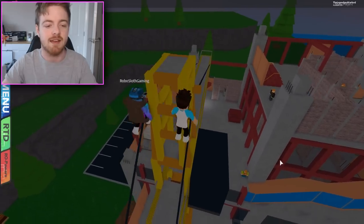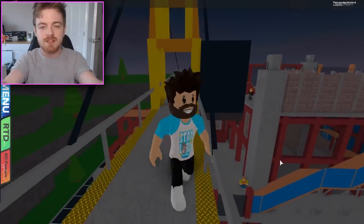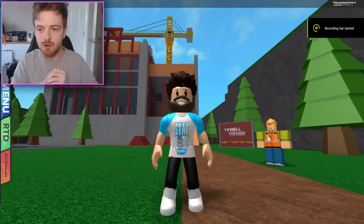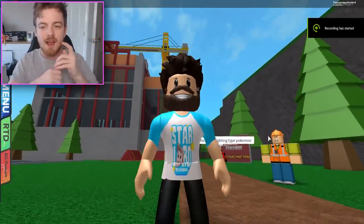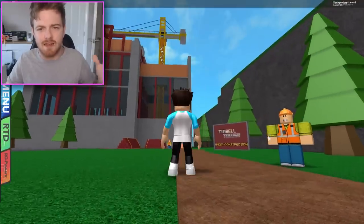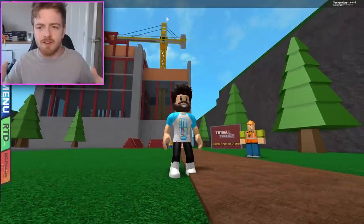We're going to get straight into the guide. Right here, we're outside of the construction site in Tin Bell Tower. And basically, this is where we need to go for the glitch — this is probably the easiest and best place to do it, if I'm honest.